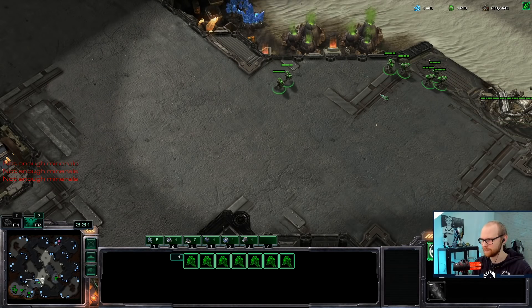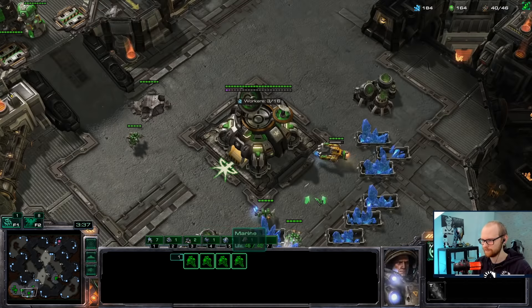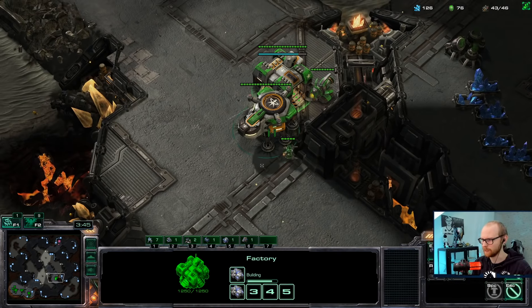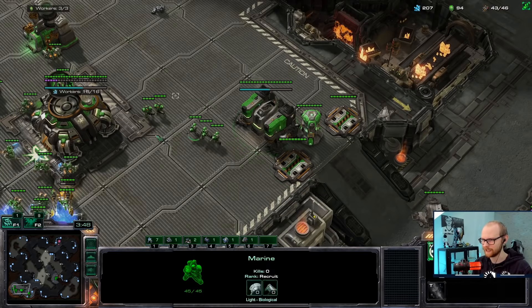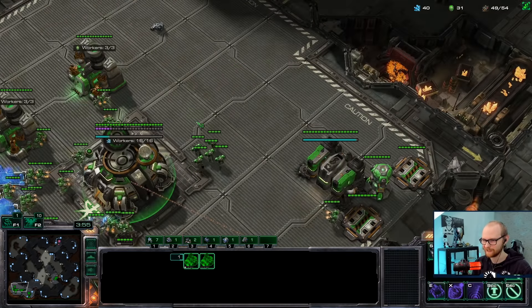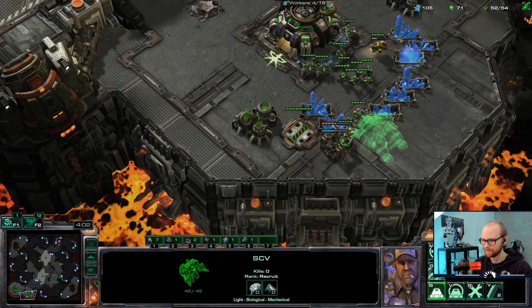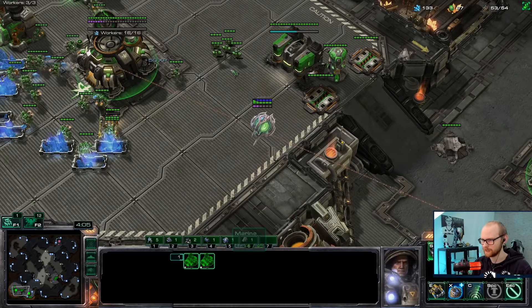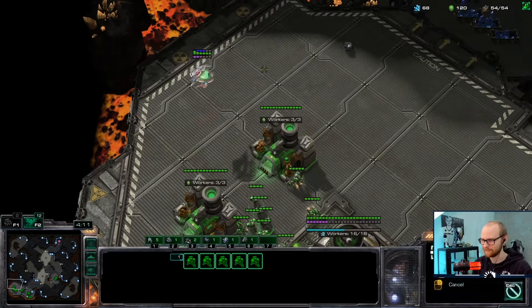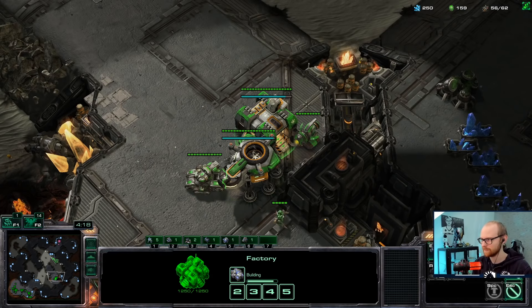I think I might have to cancel one of my SCVs to afford all the stuff I want. I need to think about defending a potential oracle. I'm going to wait with that medivac - I want to make the tank first. I feel like I have too much money. Normally I'm always poor when I do this build. Did I do this build wrong, or did I just accidentally do the best version of this ever? You know what - it is an oracle. So he knows 100% what's going on and we're going to need a little bit of luck. We have to win within six minutes.